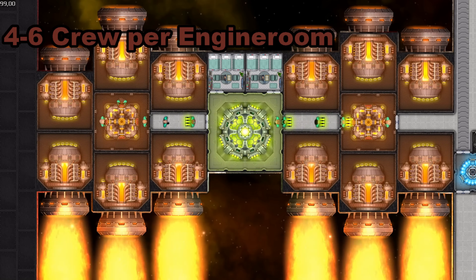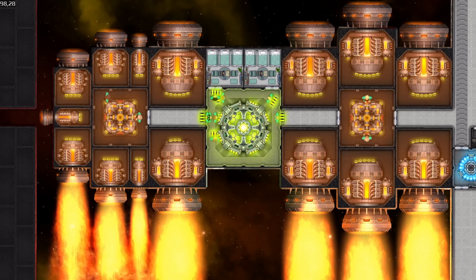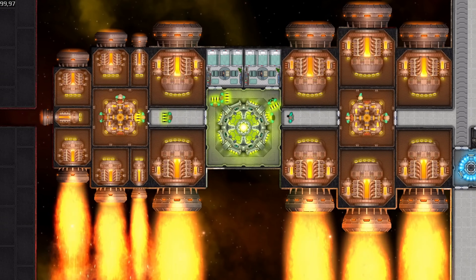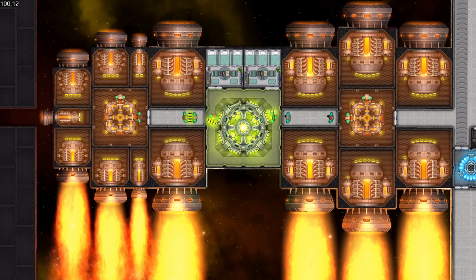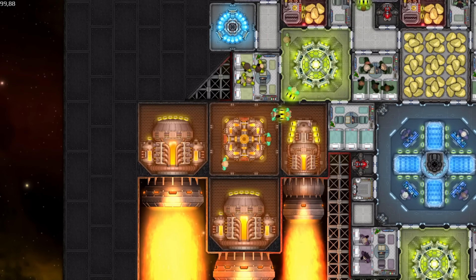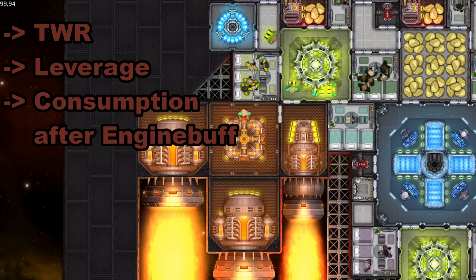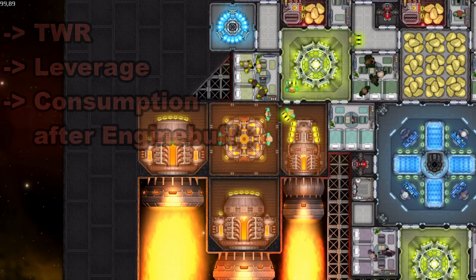But we can change a few things based on preference. We might exchange a few huge thrusters for large and standard thrusters to have thrust available quicker. This might make more sense if these clusters are placed a bit further away from your center of mass, as the leverage takes care of the lost thrust, therefore making you able to turn quicker. Same thing goes for boosters — put them further on the inside if they should be better protected, or further out if you need to make a quick 180-degree turn. Keep your thrust-to-weight ratio in mind, use leverage to your advantage, and remember your power consumption after the engine room buff.